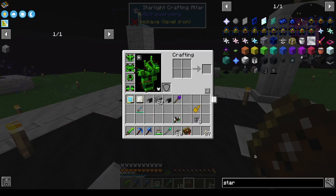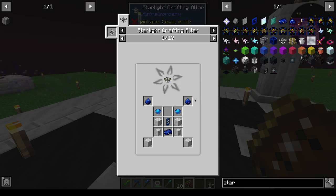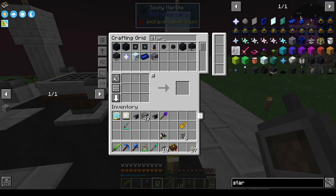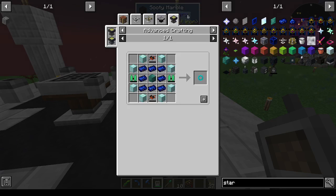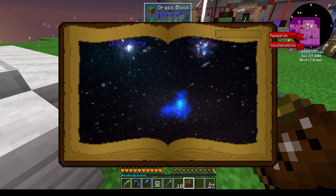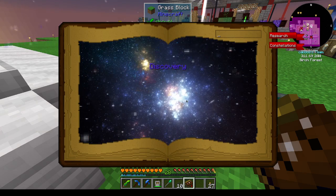This is the Starlight Crafting Altar. With the Starlight Crafting Altar we can actually improve this to the Celestial Altar. Let's take some Stardust — Stardust is made... The one thing that really frustrates me about this mod is all of the finger scrolling.